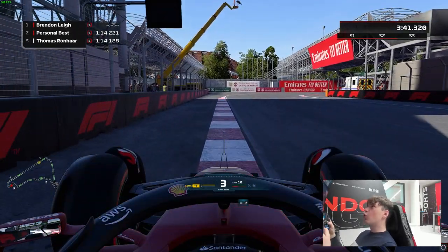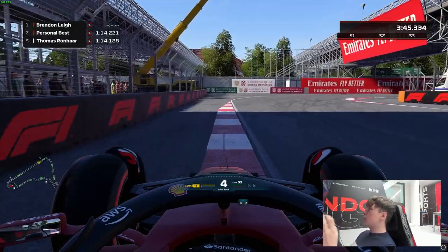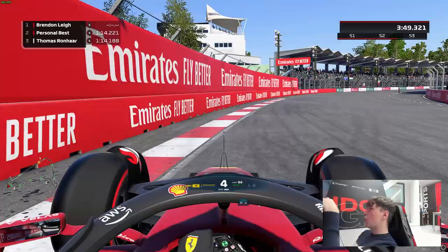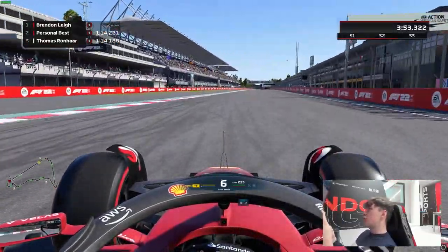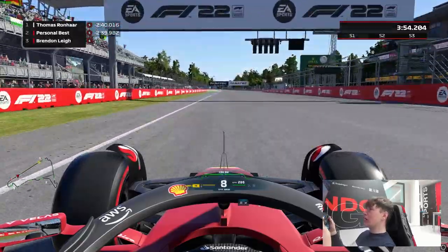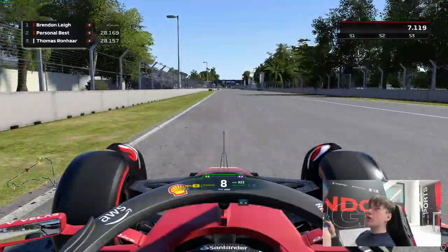Now coming up to the final corner, brake when that black box starts on the left-hand side. You'll be opening up the final corner — avoid the kerb on the inside and avoid the kerb on the outside as well for the best traction possible. But right now we'll be jumping into a live hot lap of the track, so I can show you what I'm doing live and hopefully give you a better demonstration of what you should be doing and what to look out for.